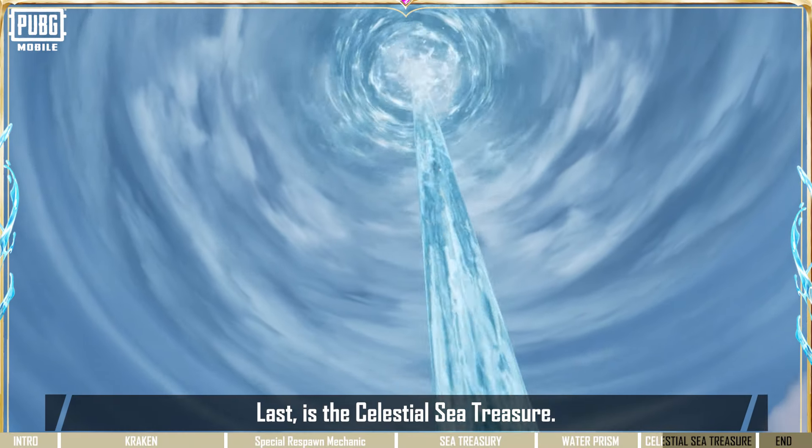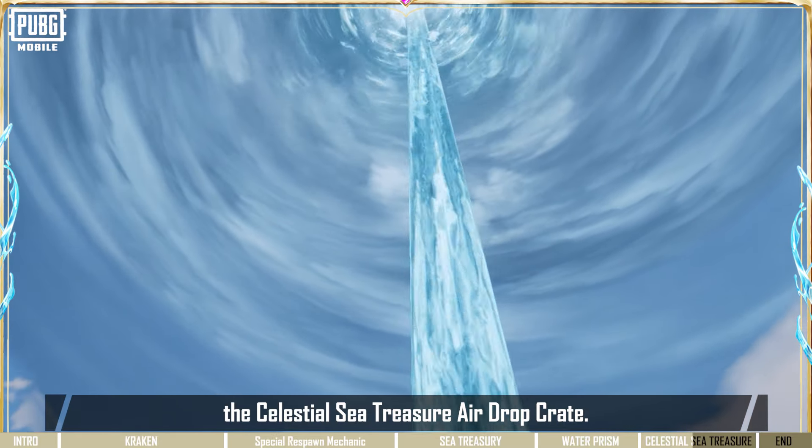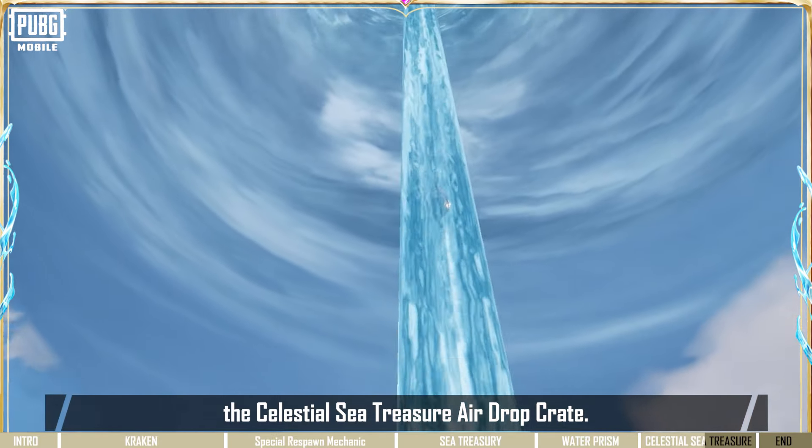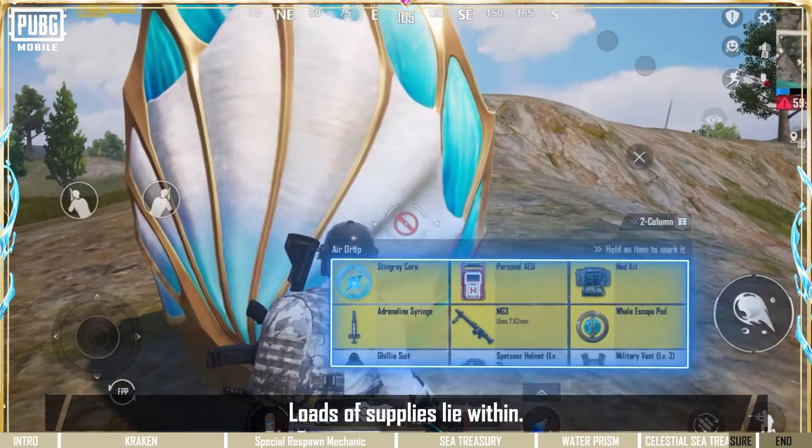Last is the Celestial Sea Treasure. In the new themed mode, you can pick up a new airdrop — the Celestial Sea Treasure airdrop crate. The Celestial Sea Treasure is delivered by Water Column. Loads of supplies lie within.